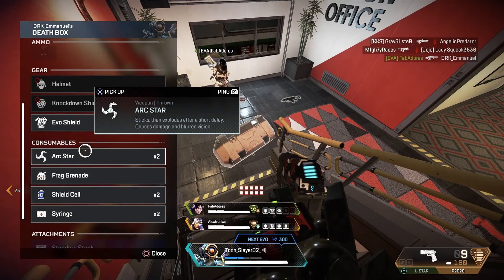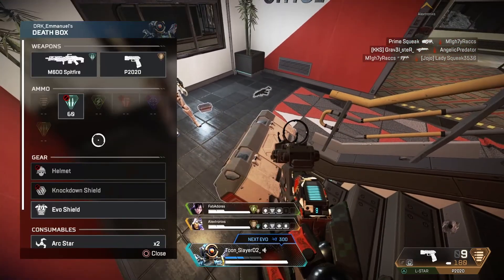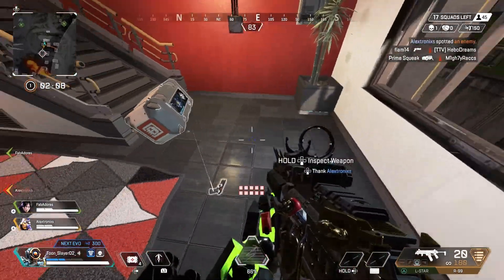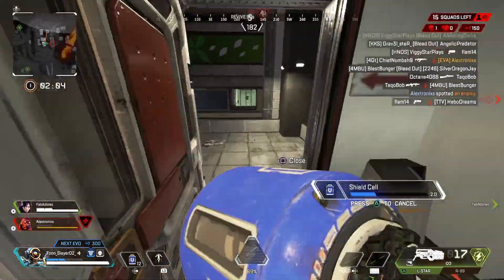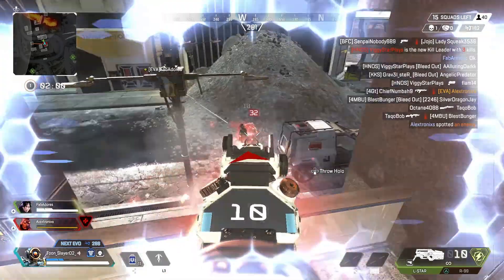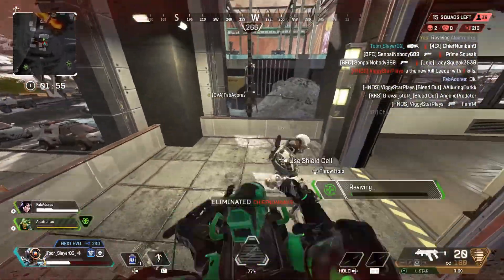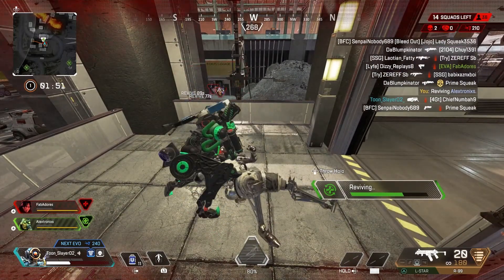I'm gonna take whatever loot is right there. My teammate took the R-301 from me but it's okay. We don't have a backpack just yet but that's okay. I pick up the R-9 right here — pretty good. I'm gonna push right over here too, but actually I need to go down below to revive our teammate Octane.